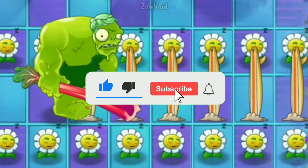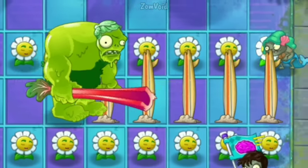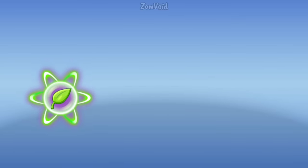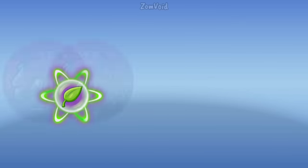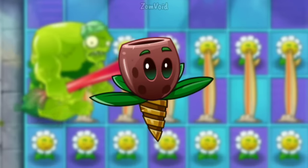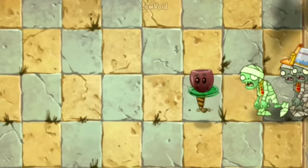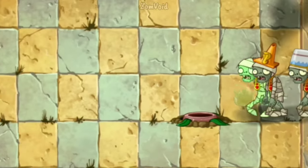Please subscribe. Olive Pit is a containment family plant. He is a trap that can swallow zombies, causing them to be insta-killed.